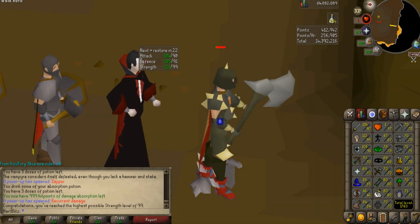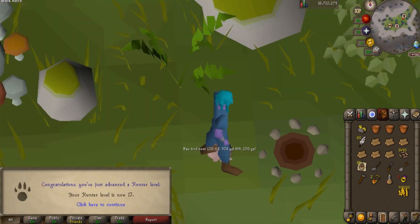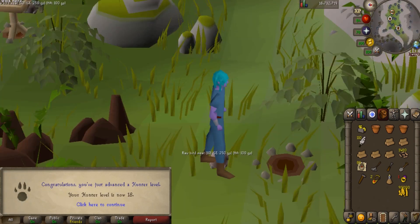Drop a like if you're enjoying this video so far. 26 farming — one more level until we can do fruit trees. 18 hunter. The lower levels of hunter are incredibly annoying to do and super click intensive for no reason, so getting these low hunter levels out of the way pretty easily and passively is awesome.